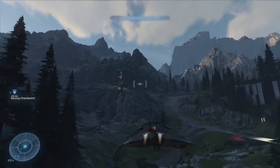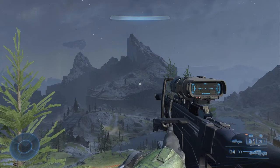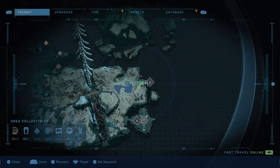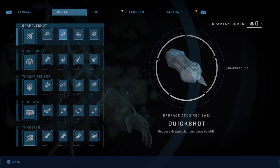That way you'll have your hands on the Wasp. You'll want to upgrade your grapple shot to reduce the cooldown effect by 40%, which takes three Spartan cores and will make your life a million times easier, especially if you don't yet have the Wasp unlocked. For now, we'll go over all the skulls available in Zeta Halo's open world.